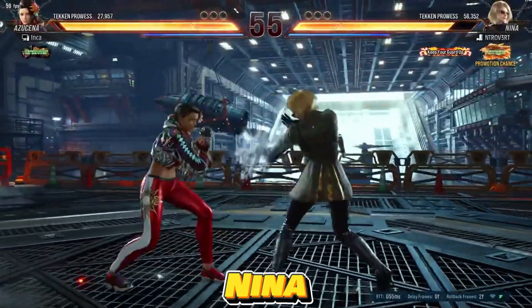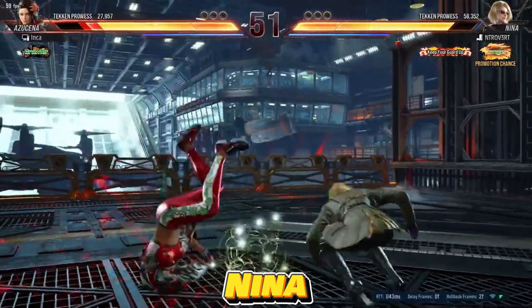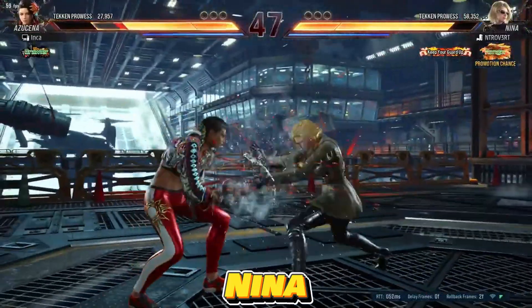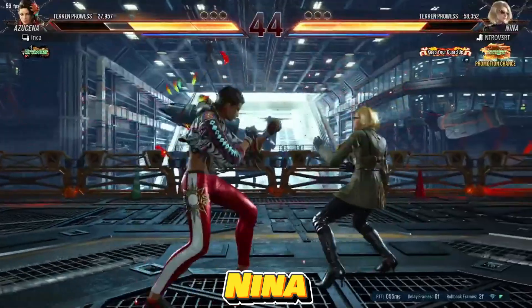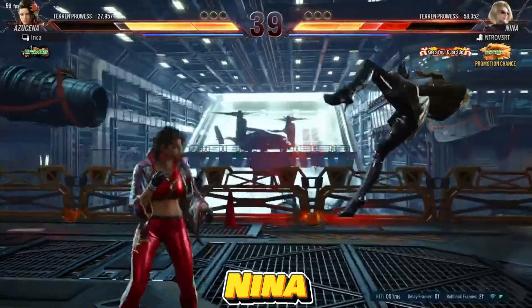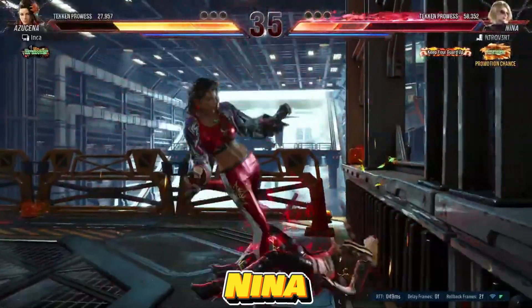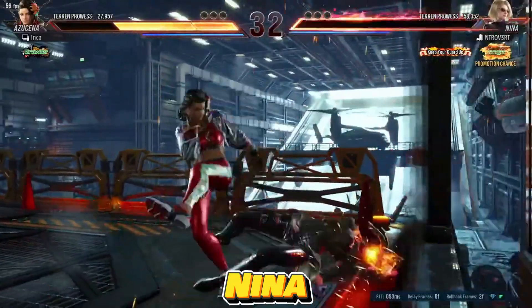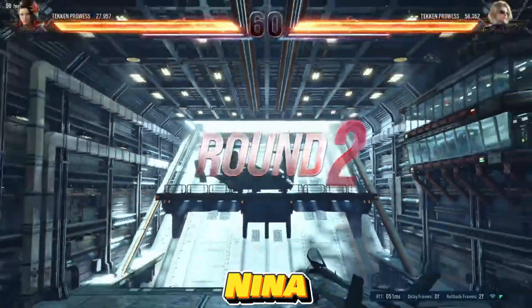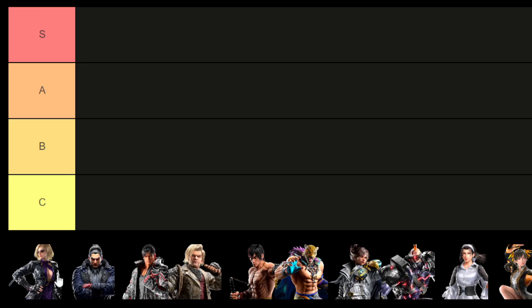Nina, characterized by her twin pistols, excels in wall carry and chip damage options, maintaining her signature throws. However, her reliance on lengthy combos for damage poses a challenge, especially in initiating them beyond highs and mids. Despite her powerhouse potential, starting Nina's combo game can be more challenging compared to top-tier characters. While opinions on Nina's current state vary, her performance in the CNT didn't showcase anything exceptional, but also didn't raise concerns about her viability. As a result, I'm placing Nina in the B tier.